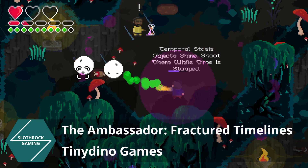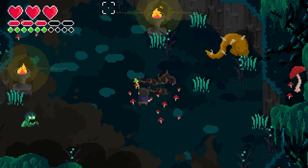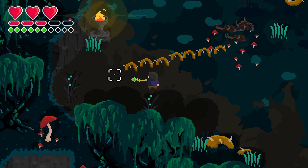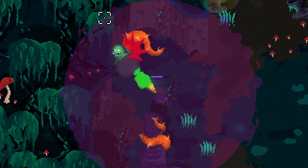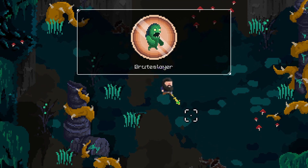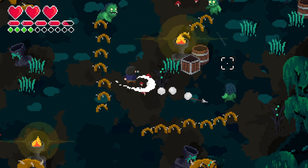And lastly we have Ambassador: Fractured Timelines. This is a pixel art style action RPG, and like Children of Moria from last month, it's a lot of fun. At first it can be kind of tough, but multiple weapons and the ability to slow down time really help make it enjoyable and a unique game. I had a lot of fun with Children of Moria and I think I'm going to have a lot of fun playing this.